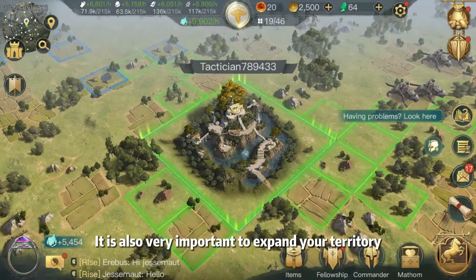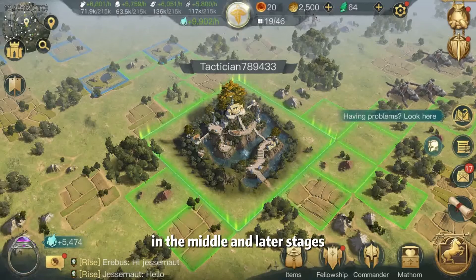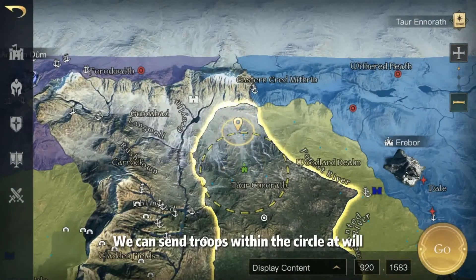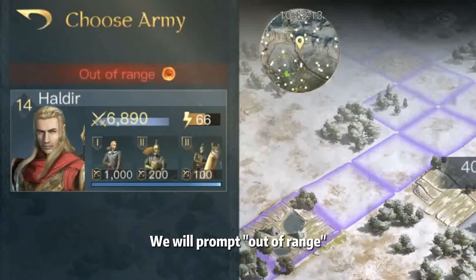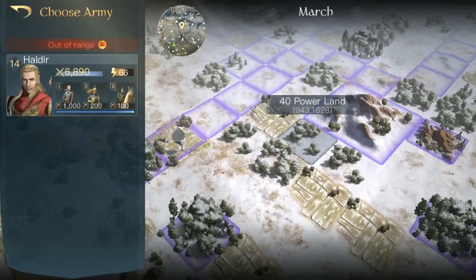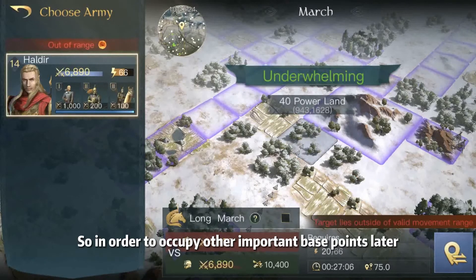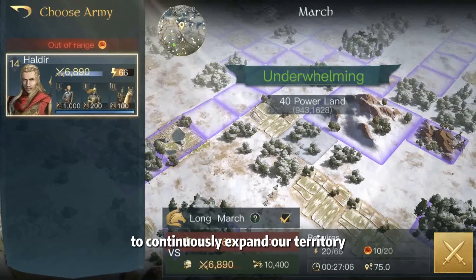It is also very important to expand your territory, so you can use ability points to expand your territory in the middle and later stages. As seen on the map, our territory is a circle, and we can send troops within it at will. But when we go beyond the circle, a prompt appears saying 'out of range.' If we don't consume ability points, we can't occupy land outside the circle. So in order to occupy other important base points later, we need to use ability points to continuously expand our territory.